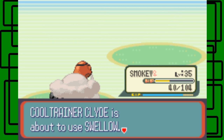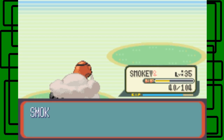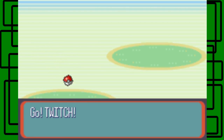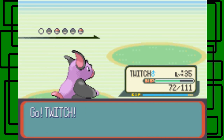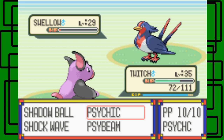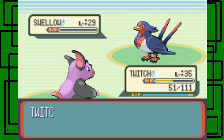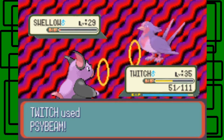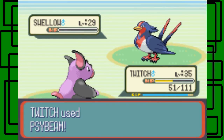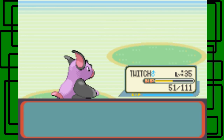He's about to send out Swellow. Let's go back to Grumpig, my Twitch. It just has two Pokémon left, including Swellow. Let's go for Ice Beam to finish it off, hopefully. The Swellow is going to be faster and use Wing Attack. But Ice Beam should knock it out — so that's good. I think Twitch will go to level 36, and let's see if I'm right. I am right — cool. Twitch is now level 36.